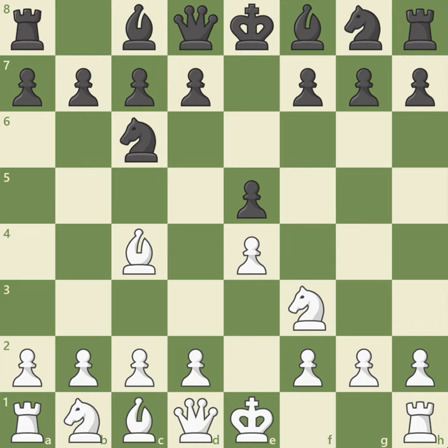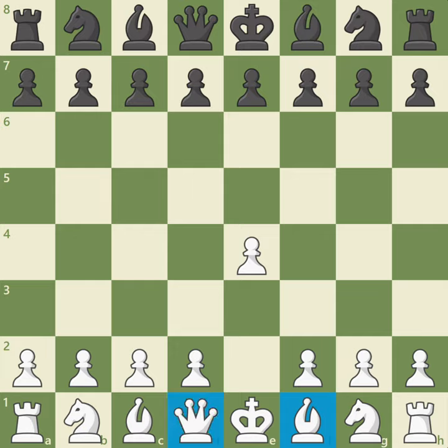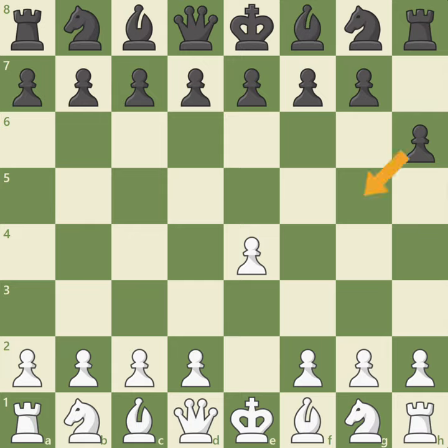Let's take a look at a few positions and compare who has more active pieces. Let's start by looking at some opening moves and see which side does a better job activating their pieces. White begins the game with e4, controlling the center and already opening up lines for the light-squared bishop and queen. Black plays h6 — this pawn controls g5 but does nothing to help with development. White plays knight f3, activating the knight toward the center and controlling the d4 and e5 central squares.